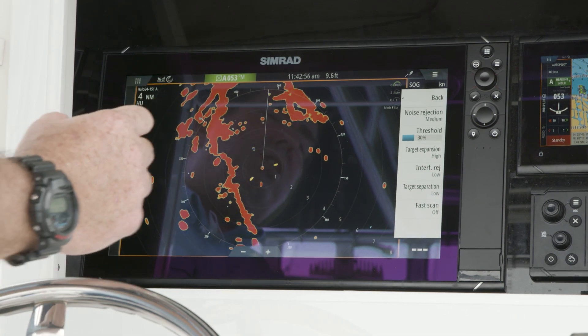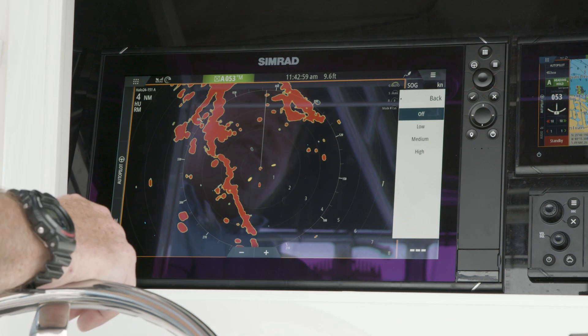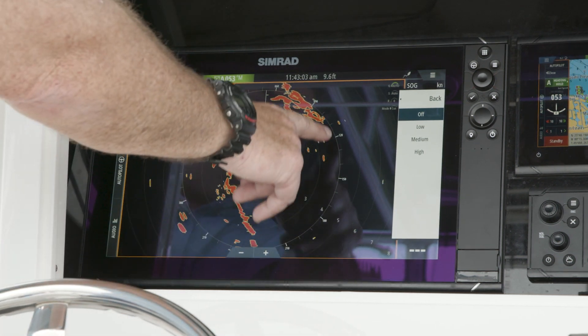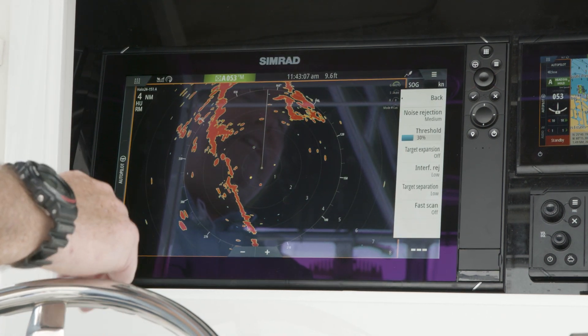Target expansion takes a smaller target and blows it up on the screen. If I go down to off, you'll notice that as it rolls around, these targets have now shrunk in size.